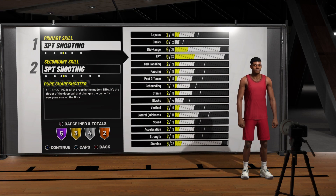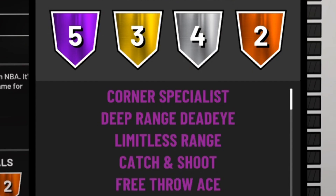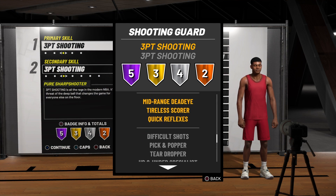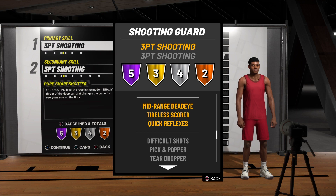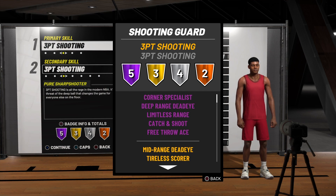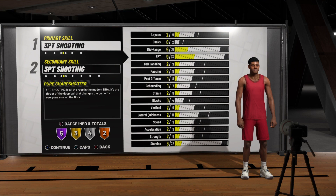Don't think that just because all they can do is shoot threes they won't dominate — that's wrong. Look at the badges: Corner Specialist, Deep Range, Dead Eye, Limitless Range, Catch and Shoot, and Free Throw Ace — it's nearly impossible to miss a free throw. With Quick Reflexes they can even get steals. If there's a big man who can set screens well, pass them the ball off a screen and say goodbye.